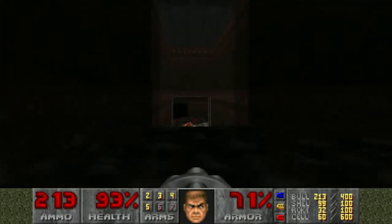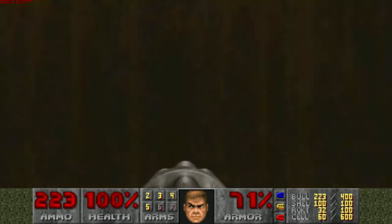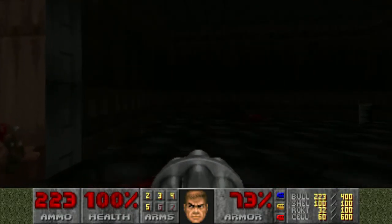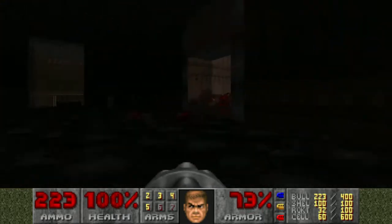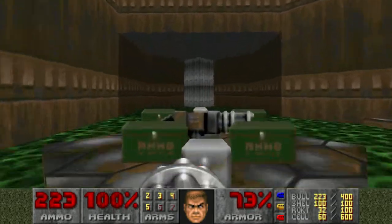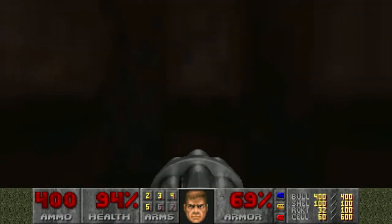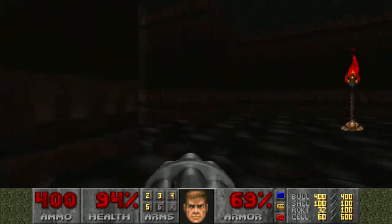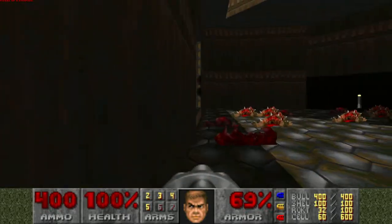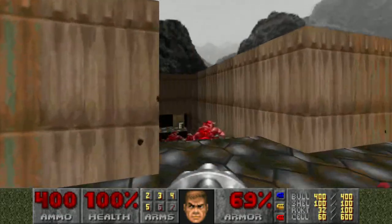I'm going to go collect a little bit of health before I move along. Just going to go through all the little rooms. There we go — we got 100% health. Let's see if we can get some armor. I'm trying to remember where there's an armor thing. Is there an armor thing down here? I guess not. I'll go through the other side. Let's just grab this health and get out of here — we've got everything that we need.